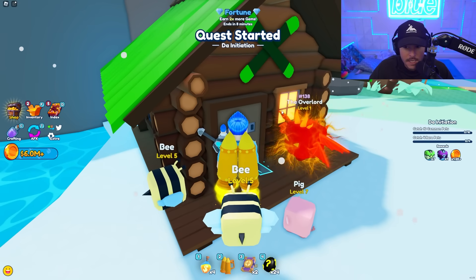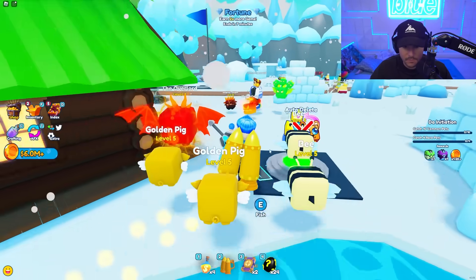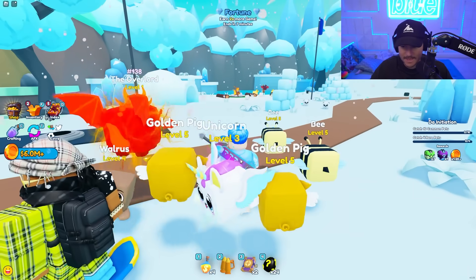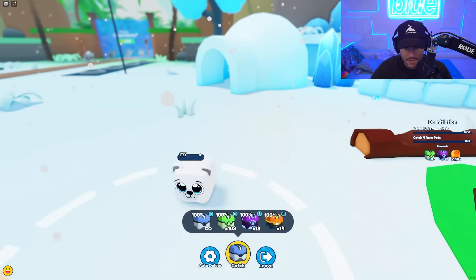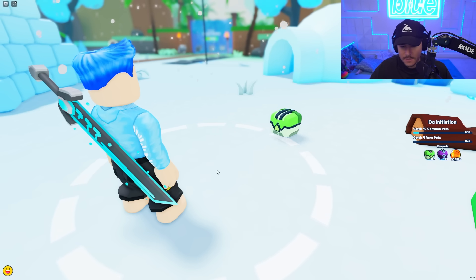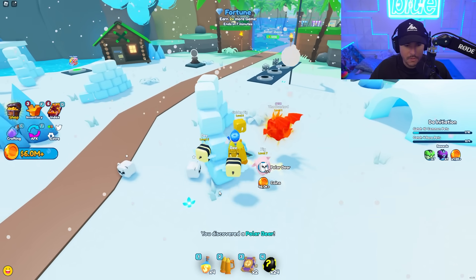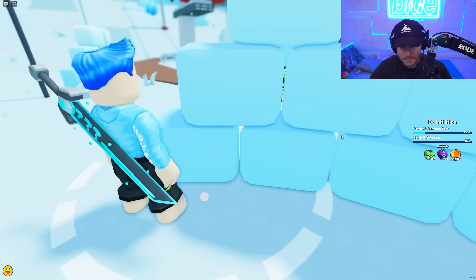What the heck is this? So this is the 'Bra' thing — remember how they did this in Bubblegum Sim where the bra dog or whatever — that guy is there. We have to catch 10 commons and 4 rares. There are some commons right here. This part right here is a little bit slow once you get a lot of pets — it kind of gets a little bit slow. I'm wondering if there's a way they can speed this up or add a skip button.